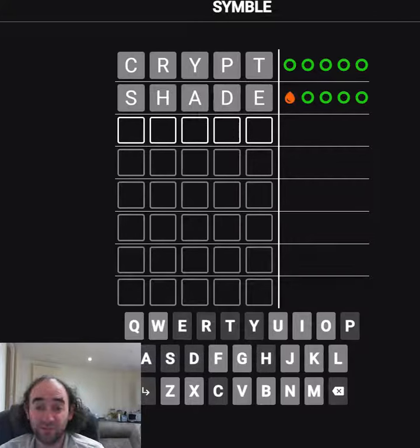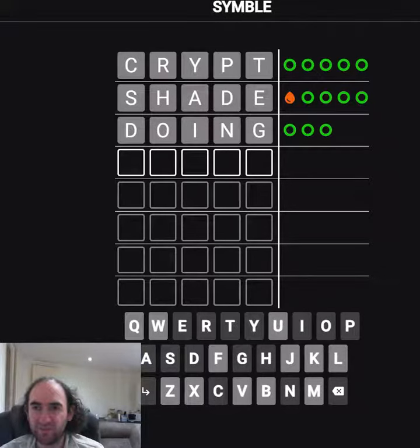We've got a new symbol, so either the S is in the correct place, or one of the other letters should be first instead. I'm going to try the D in first, because I'm going to try doing. That lets me try both the remaining vowels, which feels like a good idea.